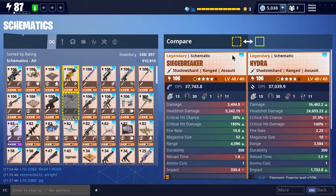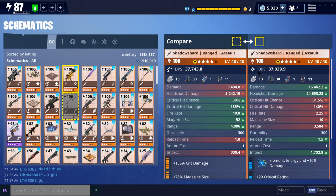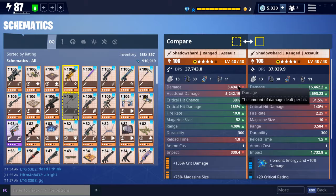I'll quickly compare it with the Siege Breaker, which is a very common weapon you can get out of pinatas. The DPS is almost the same, but there's a big difference: this damage is per shot, per bullet, so we're doing way more with the Hydra.